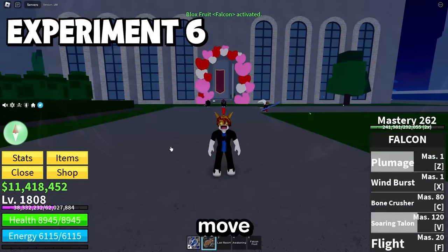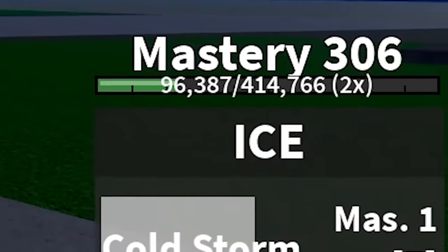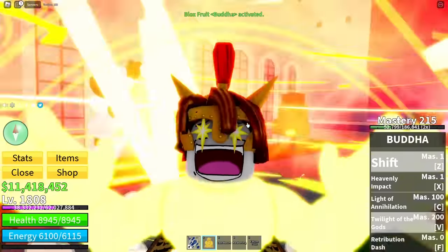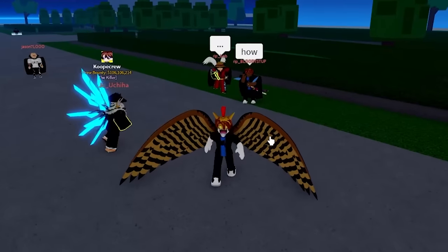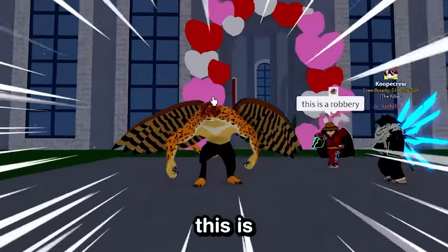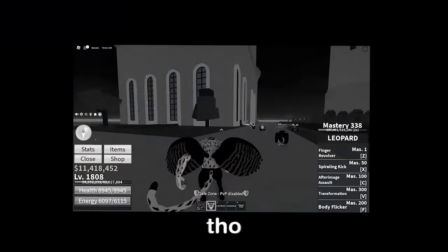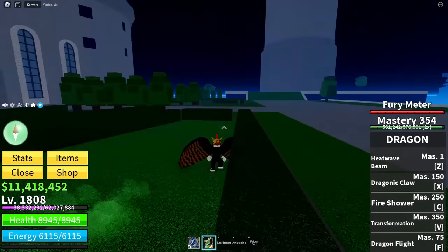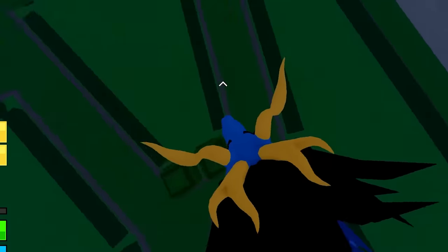The falcon fruit's plumage move doesn't go away if you change fruits. So I'm an ice fruit user right now with falcon wings. But does it let you transform into other things like a Buddha while having the falcon wings? Yes, it does — I've got mini wings. What about the leopard fruit? Will it be a leopard with wings? This is the ultimate animal fruit combination. Look at me. I can't fly though. And as soon as my furry meter is at max, we're going to try it with the dragon fruit as well. I've got mouth wings. This is cursed.